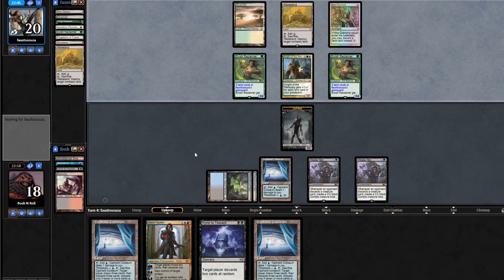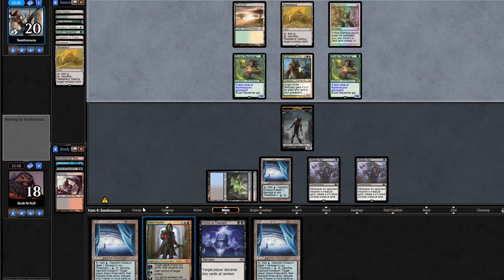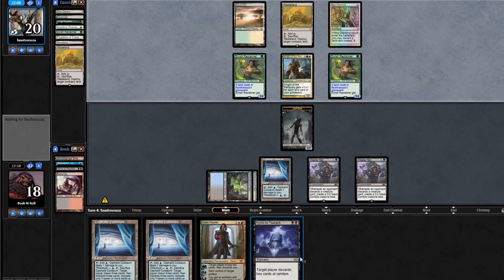I need to draw Burning Inquiry and a red source. Maybe this is all an argument for keeping the red source back. I did put some thought into how I was going to sequence my land drops on the turn I went for Hymn to Turok, but I didn't give any thought to just not playing the red land at all — just Hymn them with the two-cost spells, play Cephalid Coliseum, and pass. Maybe that makes more sense, especially since if the Hymn draws extra cards from Waste Knot, Brainstorm will see more cards.